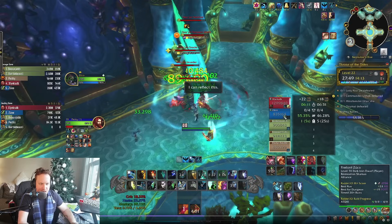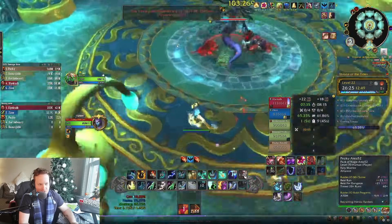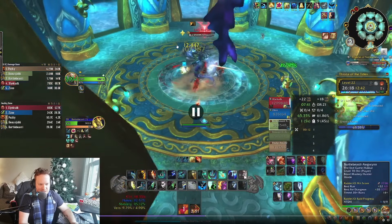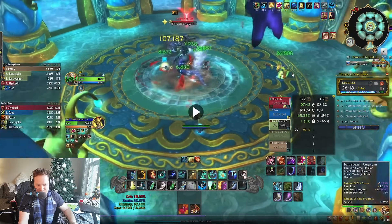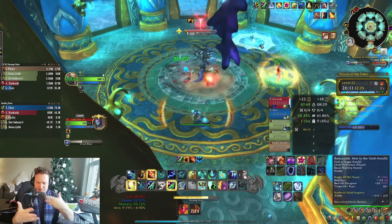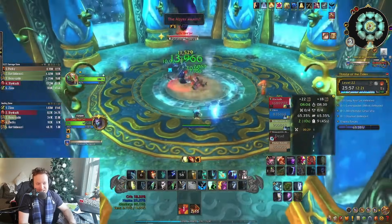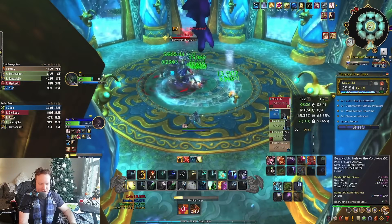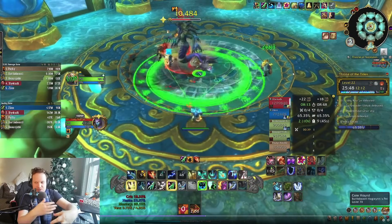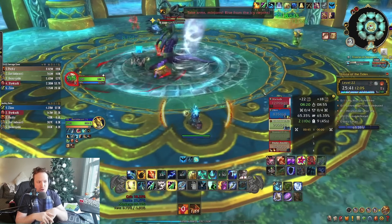I really want to show you the boss fights because they're where the build really comes together. Lady Nazjatar: at the beginning she zaps individual people, so you have to be very careful. On Tyrannical it did 65-70% of a player's health. I need to react quickly with a Healing Surge multiple times on multiple people. You have to manage your mana — be really careful, otherwise people are going to die. I get an Ascendance proc and look at all the healing we're doing. I'm just able to grab people's health bars and throw them right back up to 100 with a huge Healing Wave, mostly because of my mastery and how this build functions.